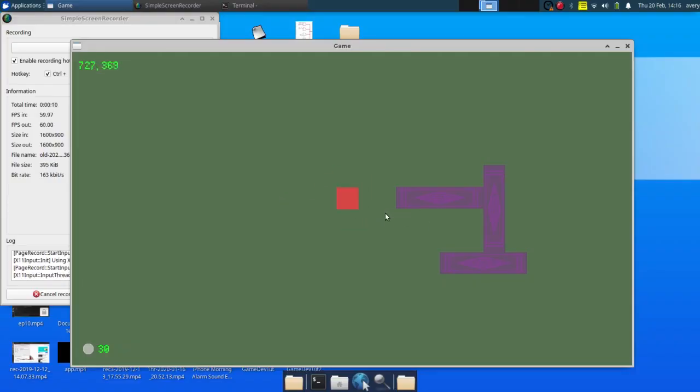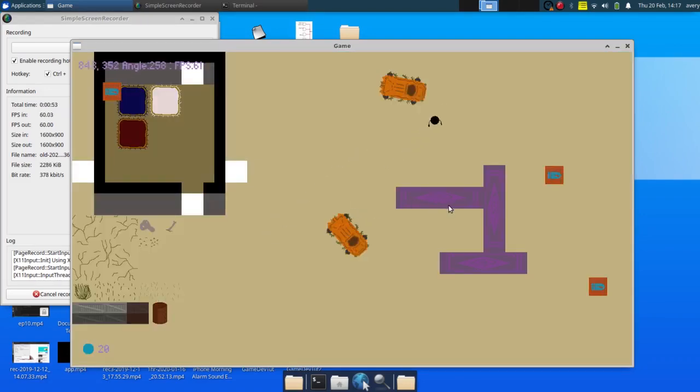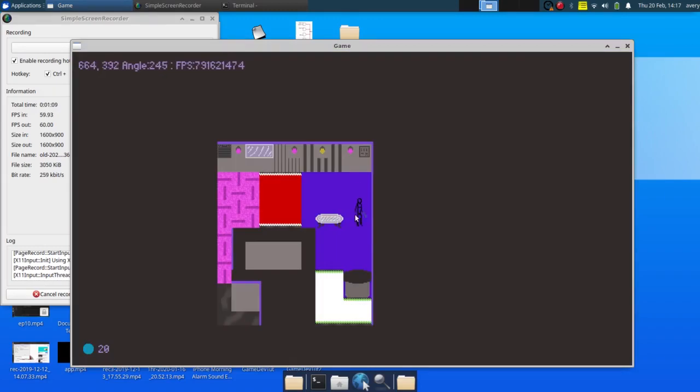So let's jump right into it. This is what I've got in the game so far — a little guy that can walk around and points at the mouse cursor. This isn't actually where I started; I just began doing some random stuff — some collision, firing, and angles. I kept changing the code just thinking of ideas.